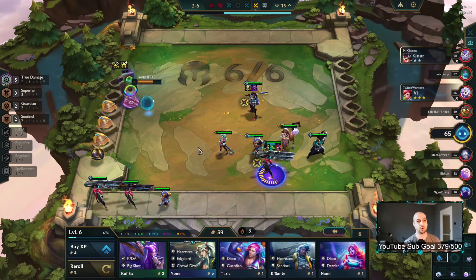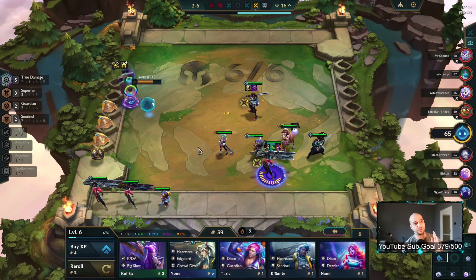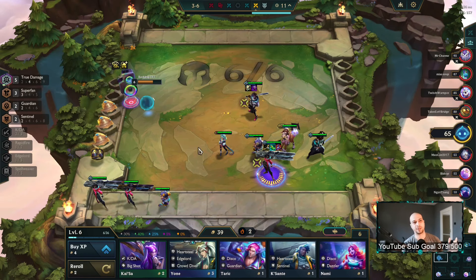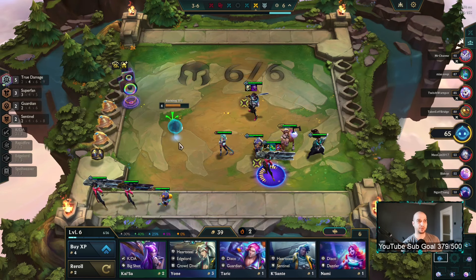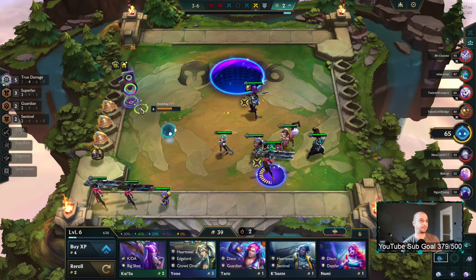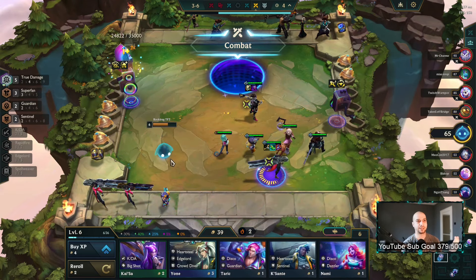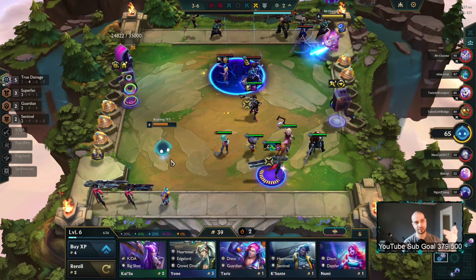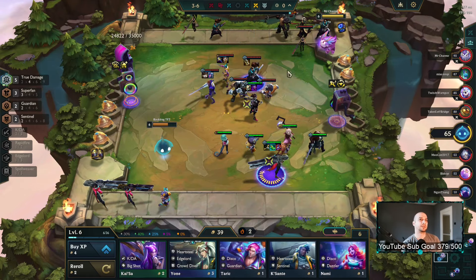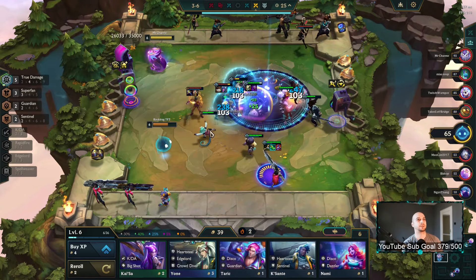One more item on Echo and that's our main core — a strong tank, a strong carry — and then we play Akali as a secondary carry in the comp. You can also itemize Kiana if you get her, but getting Kiana is usually at level eight or nine and we're far away from that. It's at stage five or so — this guy is dead in the water.